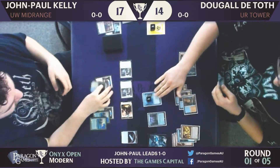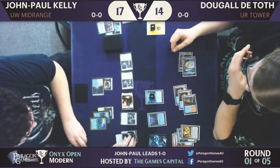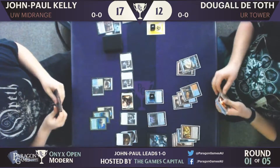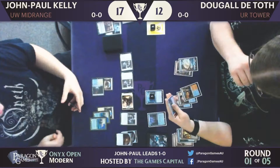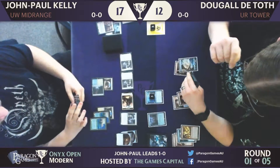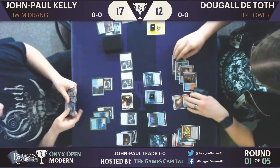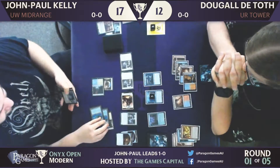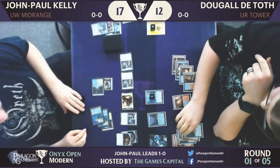And another Thraben Inspector — the Thraben army. The card starts looking a bit anemic on these boards, but they cycle and the game is probably going to go long now with Thing in the Ice on the board. He can cash those clues in later. And — he did sideboard the Niblis! He's holding up one mana... Spellshrivel! JP recognizing there are going to be some expensive, powerful spells that Dougal might use.